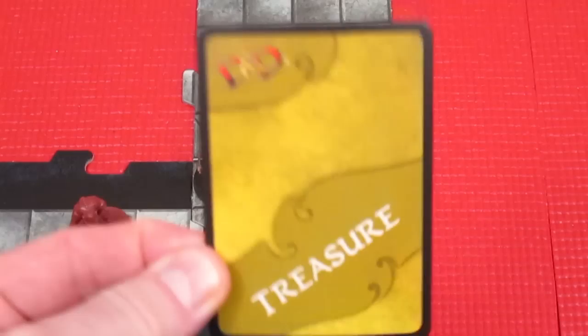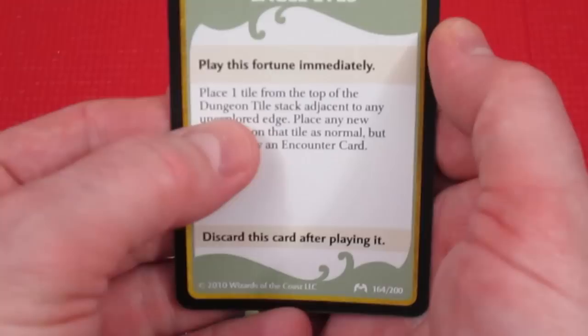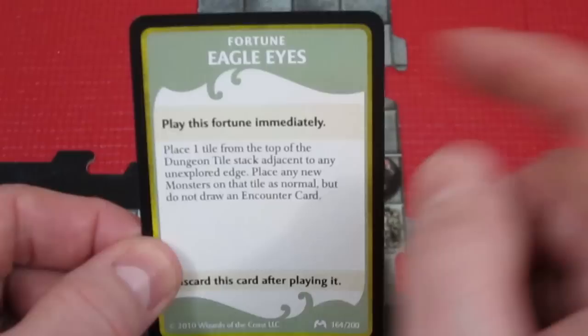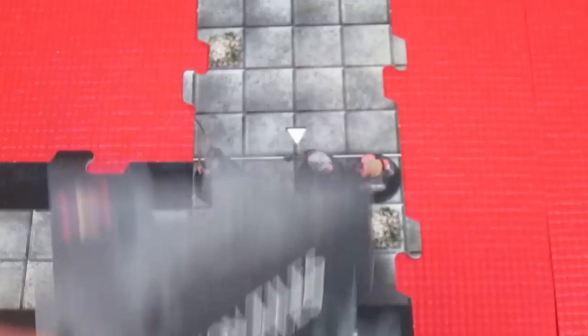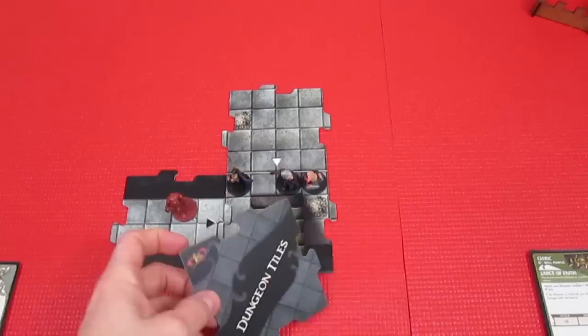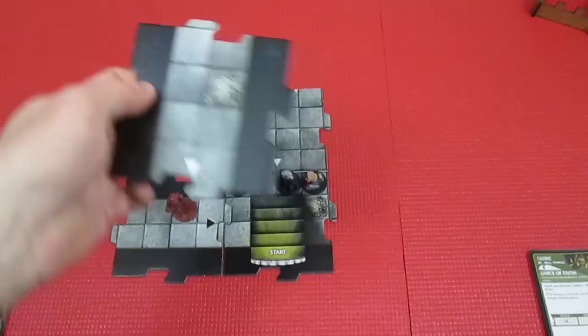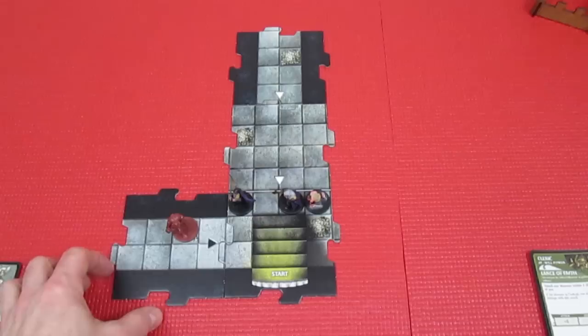We draw Eagle Eyes - a fortune card. Play this fortune immediately: place one tile from the top of the dungeon tile stack adjacent to any unexplored edge. Place any new monsters on that tile as normal but do not draw an encounter card. Makes sense for a ranger to have eagle eyes - we're getting through the dungeon quicker. I'll place it as far away as possible. It's a white triangle tile, which means no encounter, but we do get a monster.